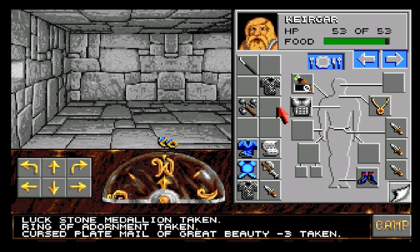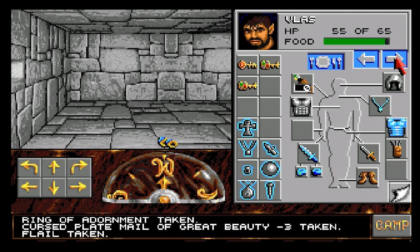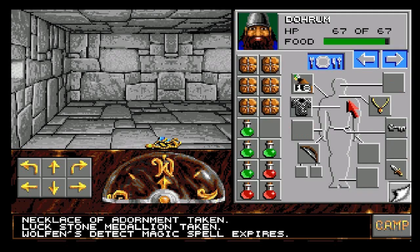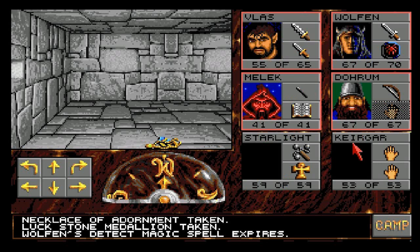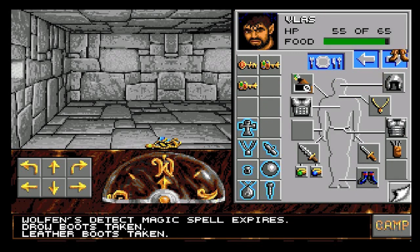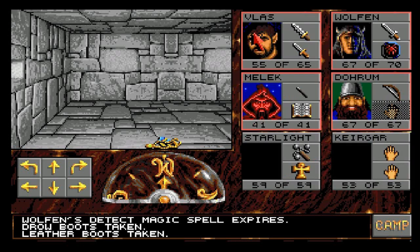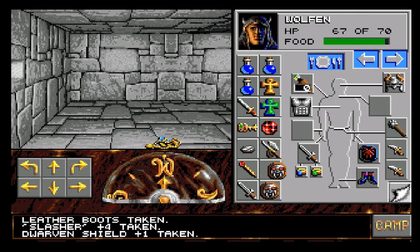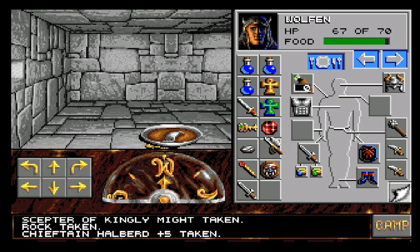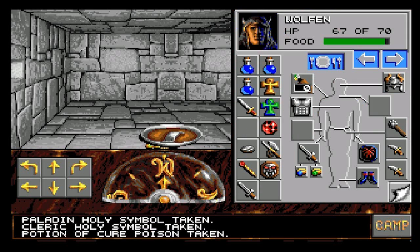We've got the cursed plate mail which we don't really care about. I'm going to give Starlight this flail. I think that's pretty much everything - Kogar's not got anything we need either. Get the drow boots - Vlas, you wear them; Starlight, you can have some boots. We've got some non-magical items we don't need. Scepter of kingly might - I still don't know what that does. Some rocks, a halberd, a key. The keys will all disappear of course. Holy symbols of various kinds.